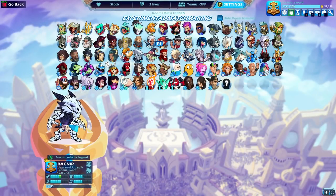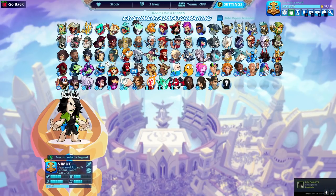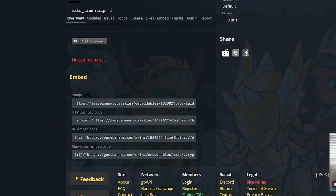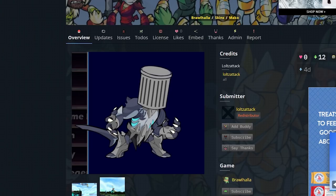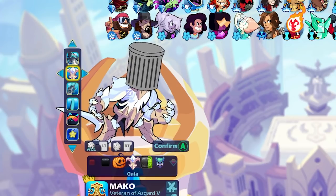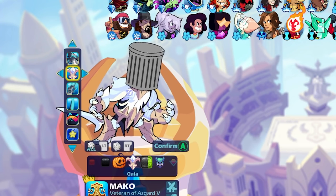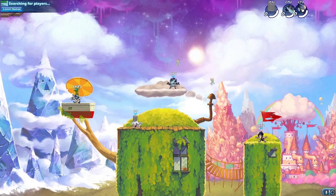I spent all morning looking for the weirdest mods I could find, mostly on the website GameBanana.com. The first mod we're going to do is called Trash Head Mako. That's right — it's Mako, but with a trash can head. I don't know why, but I found this really funny. I already installed the mod, so there it is. We got Abyssal Goblin Mako, the trash can. It's funny because Mako is one of the best legends in the game, so whoever made this must have been salty and lost to Mako. But he's definitely not a trash can — for this video, he is.